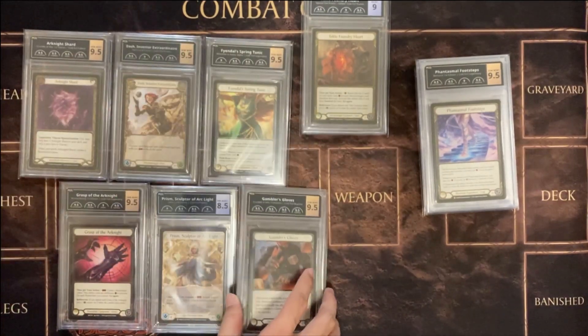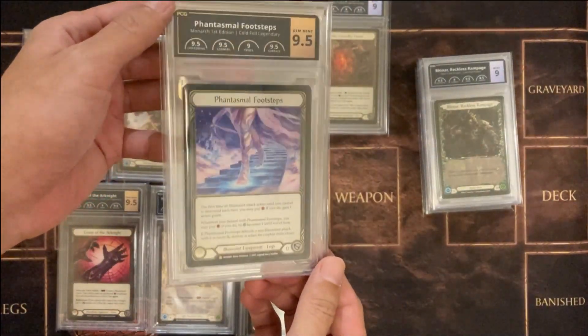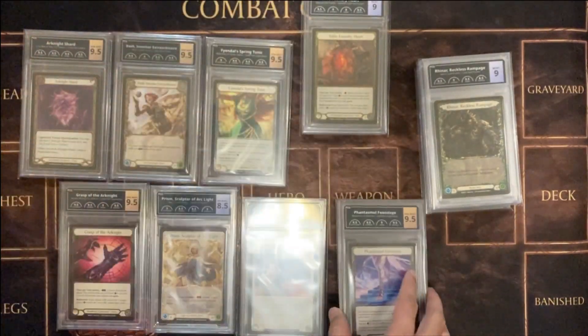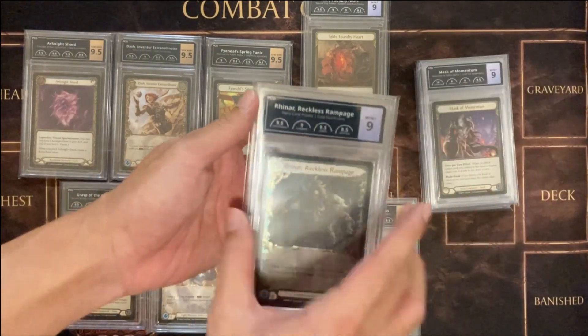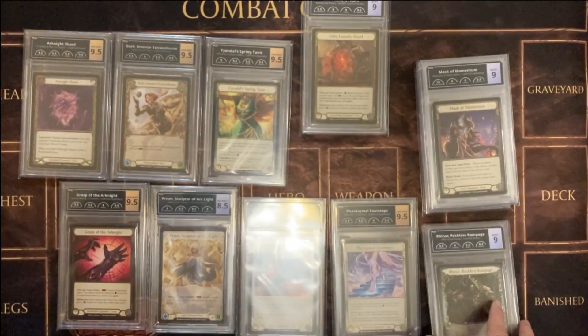You got a Coal for a Gambler's Curve at 9.5. Very nice. This is one that I really want, but it's so hard to get a 9.5 from Monarch. Got a Coal for a Reina here. If it's a 9.5, it'll be worth quite a lot.